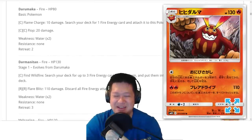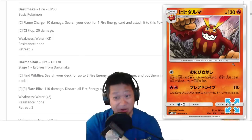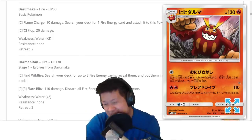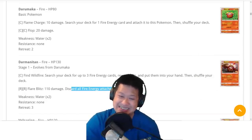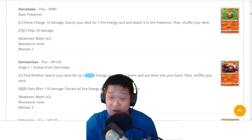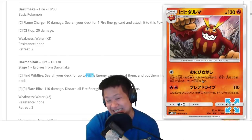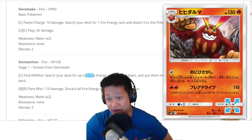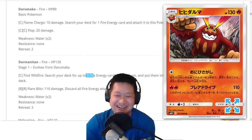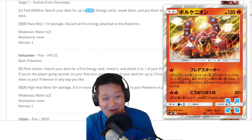Darmanitan — you stink. The next card we're going to talk about completely blows you out of the water. It's a Stage 1 with decent HP and damage, but you must discard all your energies. The first attack is okay, but Alolan Marowak does it for free, and Starmie does a better version with 40 damage. I wouldn't even touch Darmanitan.